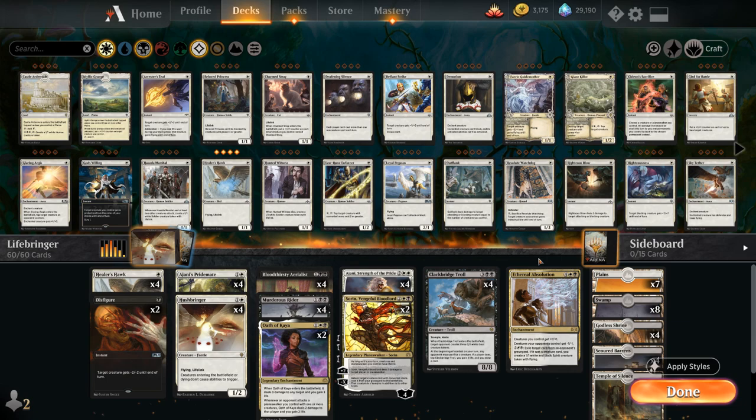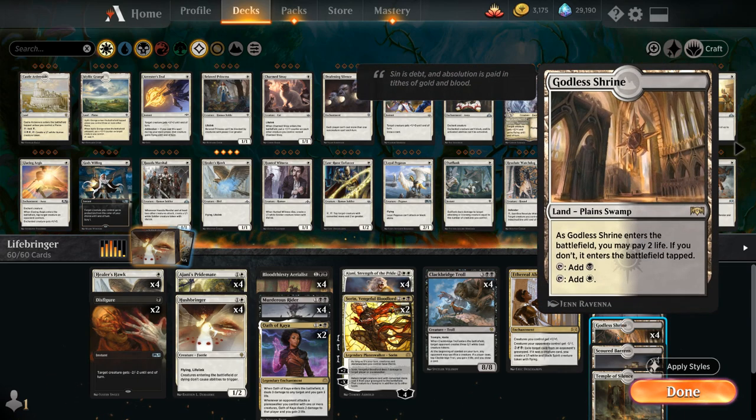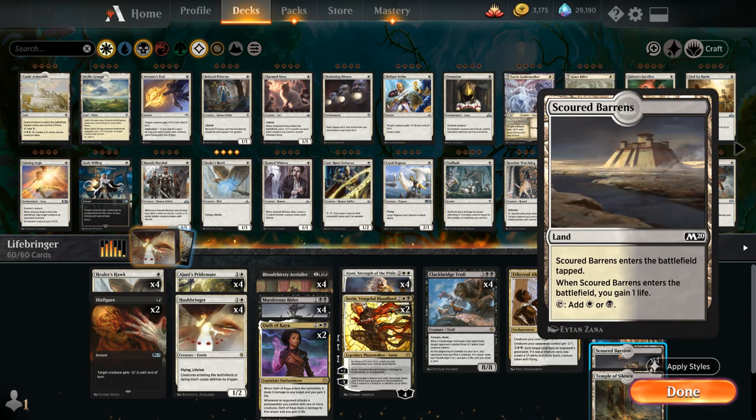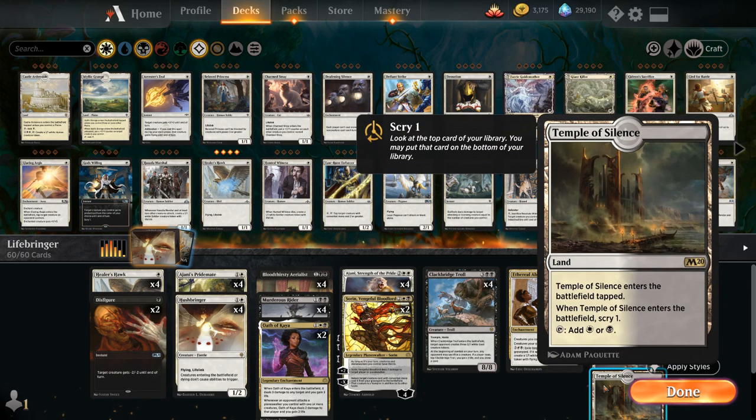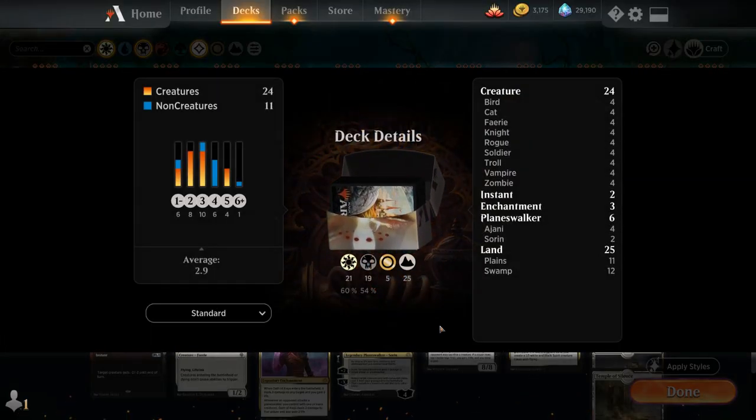Looking at our mana base, we're playing 25 lands total since our curve is relatively high: 7 Plains, 8 Swamps, 4 Godless Shrines, 4 Castle Ardenvale which also gain 1 life — great synergy with the rest of our deck — and Temple of Silence to round out the mana base letting us Scry 1, maybe assembling the various synergies more easily. So yeah, that's our deck. Now let's jump into some games and see how the deck does.